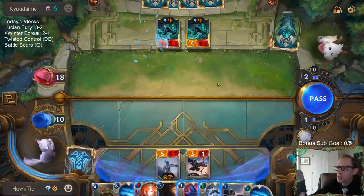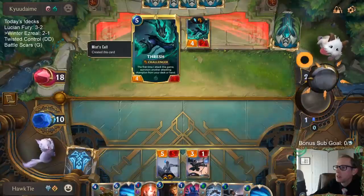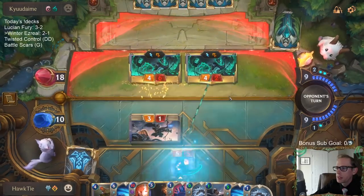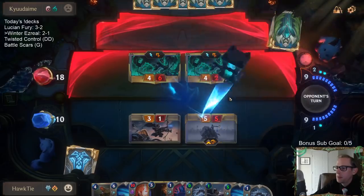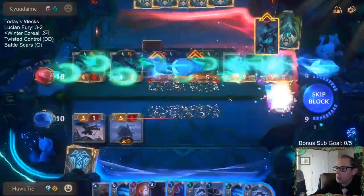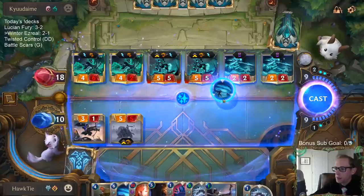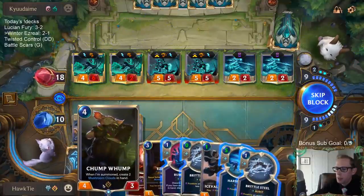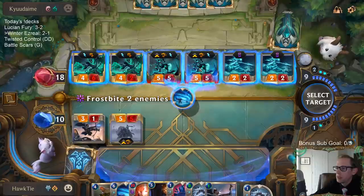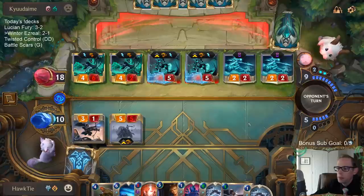That's a huge bummer — now my Thermogenic Beam doesn't kill that thing. I should have played the 1 mana Icevale Archer, not 2. This turn is going to be crazy. Thankfully they can only have 6 attackers, it's not going to be that bad. If I play this we're looking at 8 cards in hand, then that puts me at 7, and 2 of those put me back to 9. We want to go Harsh Winds here — that gets me to level up. I'm going to play the Chump Wump, get to Clouds, and next turn play Ezreal and a whole bunch of stuff.